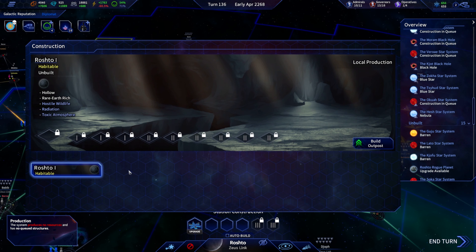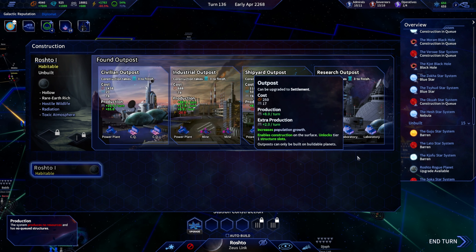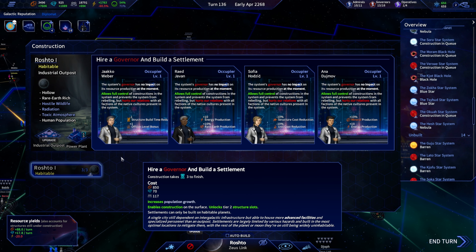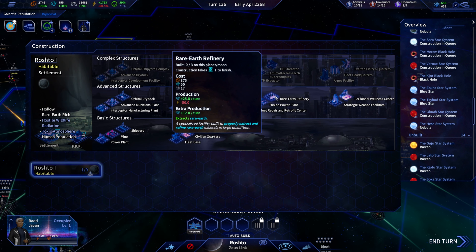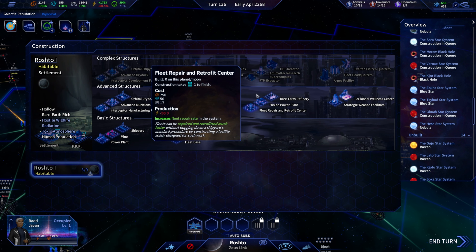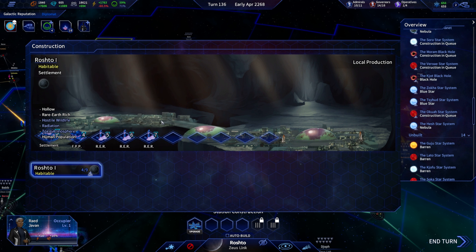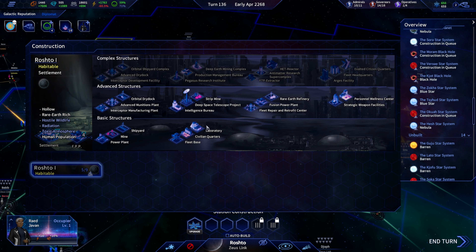Rogue planet — potential for tier-two: science and rare earth, potentially more science. Let's grab a brand new leader focusing on rare earths. I don't foresee any need for base minerals, so we'll grab another fusion power plant and do four labs here.